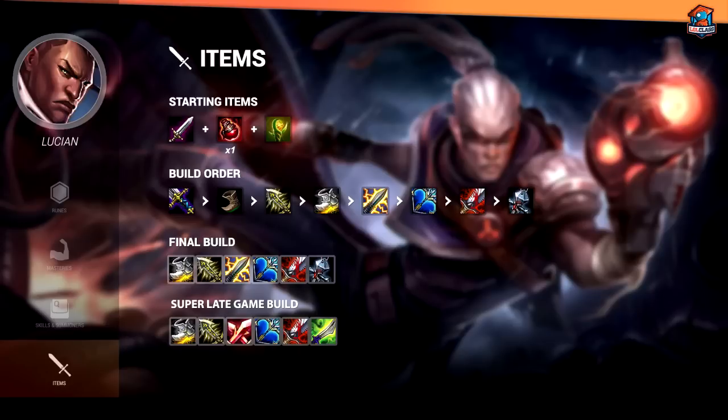Most of the time you're probably going to get Banshee's because you're snowballing really hard and you don't really need the offensive capability of Mercurial. But really late game, you want to sell and just have Mercurial Scimitar instead of whatever defensive item you have, and sell your SHIV and get Phantom Dancer instead.